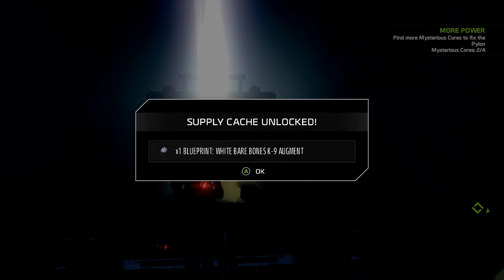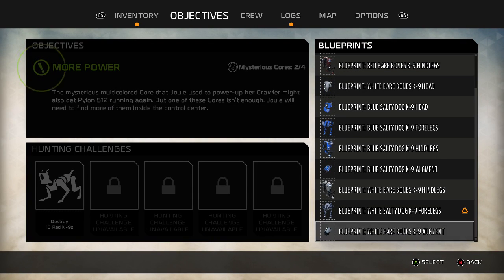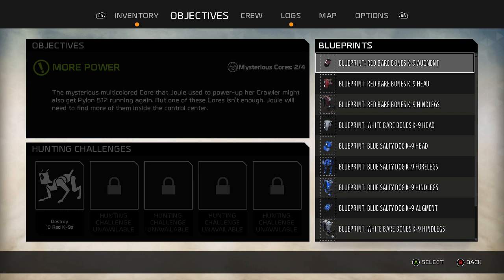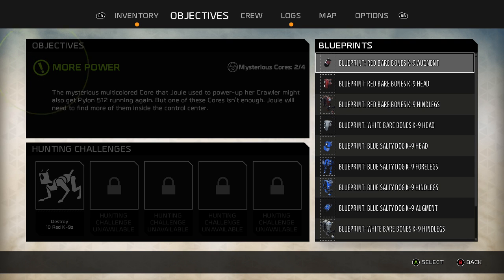Has it always been doing that song? That's the full white set, I think. I've got hind legs, I've got augment, I've got head. I don't have the white forelegs, I've just got the white salty dog forelegs. This is a long list of blueprints. It'd be nice if I'm able to build them eventually, but the question comes down to — am I building a dozen dogs, or is there going to be some way to clean these up a little bit?